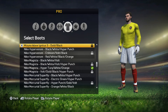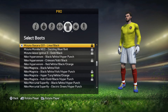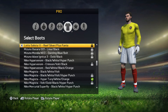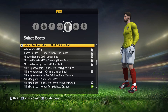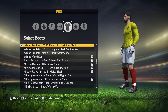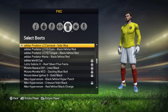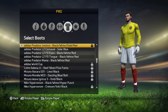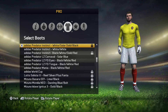The Mizuno Wave Ignitus 3, golden black. The Neo Dazzling Blue Bolt. The Basara 001: lime and black. The Solista 3: reef silver fluo Fanta. The Adidas World Cup boots. Adidas Predator Mania: black, white and red. Predator LZFG tongue — it's because it's got the bit over the laces. Black, white and red. The Predator LZFG eyes — they're quite nice boots. Black, white and red. The LZ Carnival: solar blue. Predator Instinct: black, white, gold and red. The Instinct: white and white. Instinct: white, solar, gold and black.